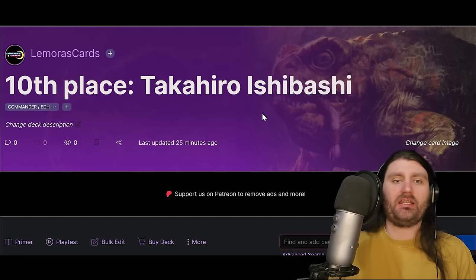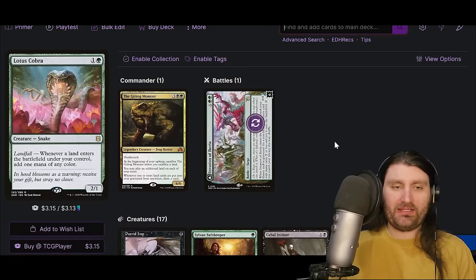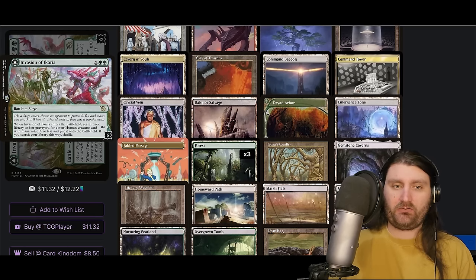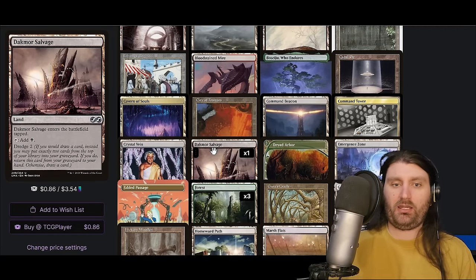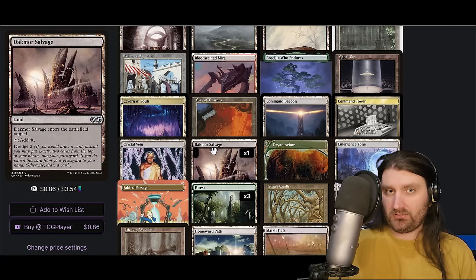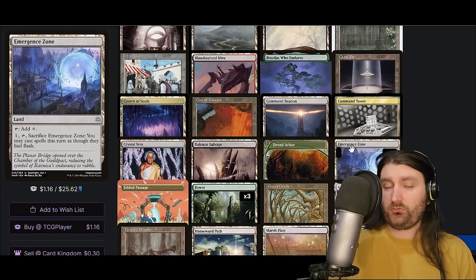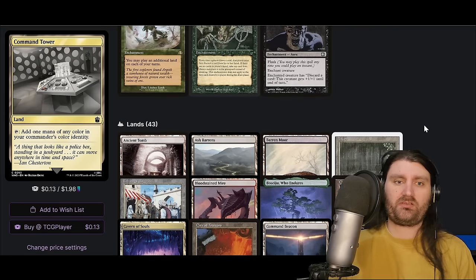Next up is a deck I've only mentioned in comments and it has never actually come up in any tournament I've covered — and that is The Gitrog Monster, getting top 16 here. Gitrog Monster: beginning of your upkeep, sacrifice it unless you sacrifice a land; you may play an additional land each of your turns; whenever one or more lands are put into your graveyard from anywhere, draw a card. The big card this has synergy with is Dakmor Salvage — Dredge 2. If you would draw a card, instead you may put two cards from the top of your library into your graveyard; if you do, return Dakmor Salvage from your graveyard to your hand. The deck is built around getting Gitrog Monster and a repeated way to put lands into your graveyard — using Dakmor Salvage — to draw cards, loop through your deck, and execute various lines.